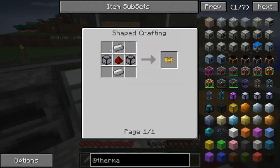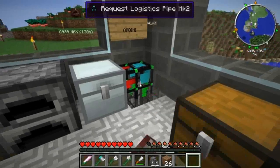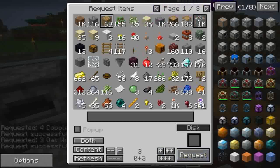Il pneumatic servo si fa con ferro, redstone al centro e glass ai lati. Ci serve il pistone: 4 di cobblestone, 3 di legno, 1 di ferro e 1 di redstone.